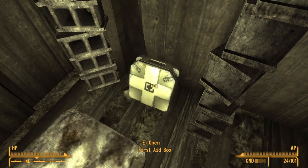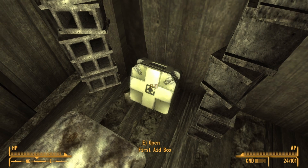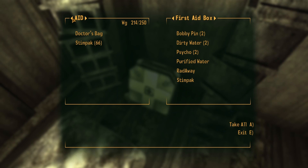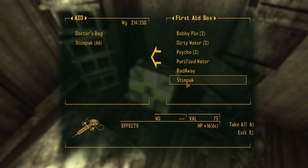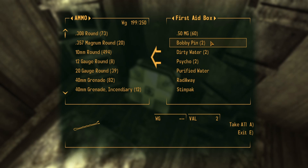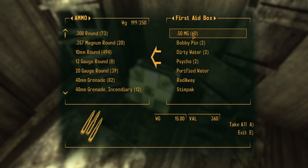You can perform this glitch with any item that you find inside a container when you open it for the first time — and that is key. In this instance I found a first aid box. I'm going to open it and inside there are a number of items. I'm interested in duplicating the stimpak. Going to my aid section, I currently have 66 stimpaks. Taking one normally would increase this by one to 67, but I want to take a duplicated number of stimpaks. So I'm going to use my ammo and place it into this container, making sure that the stimpak appears directly below the item I'm using for duplication.